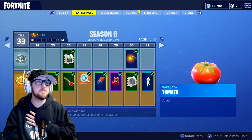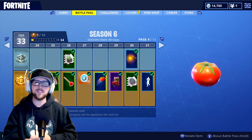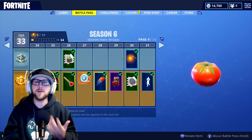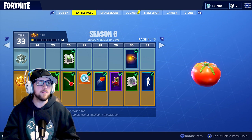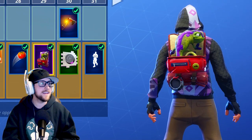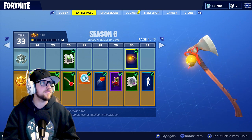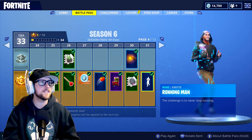Here's a tomato — similar to last season's basketballs, golf balls, volleyballs that you could interact with. This is just the same thing as a tomato toy to go along with Tomato Head the character. Here's another pet backpack — I prefer the dog one myself. Here's a new pickaxe that's an axe with a little fireflies in a bottle, and then last for this page is the Running Man emote.